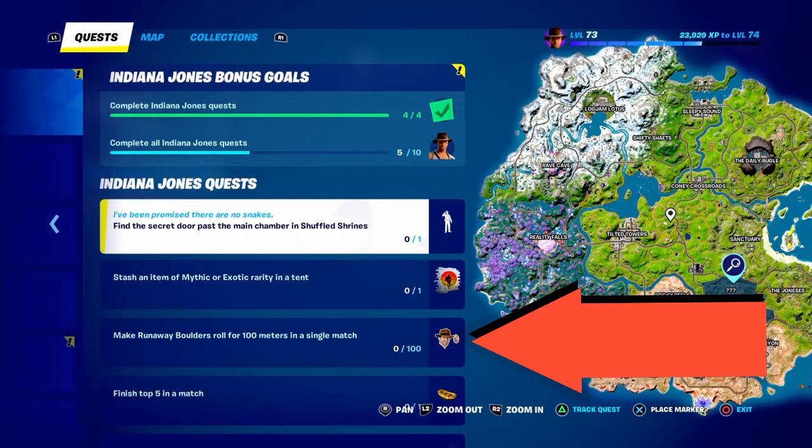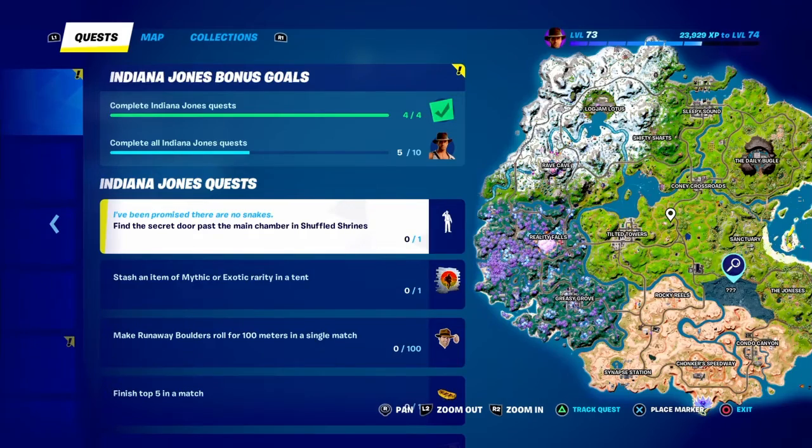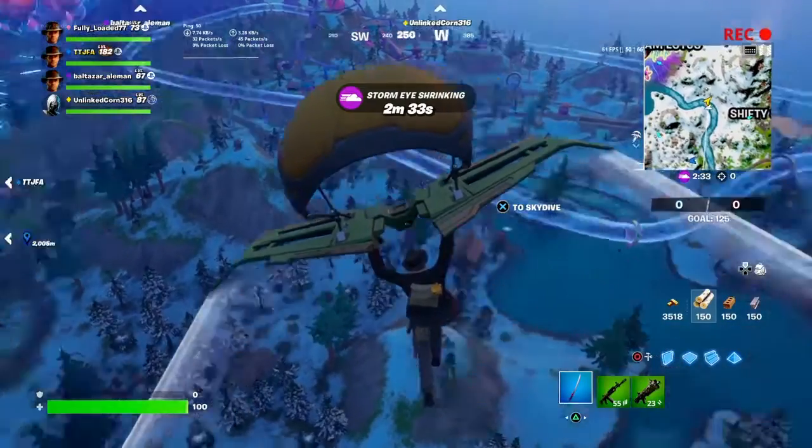Hello Fortniteers, Fully Loaded here back with another video. This video will show you how to make runaway boulders roll for 100 meters in a single match. This is part of the Indiana Jones quest.